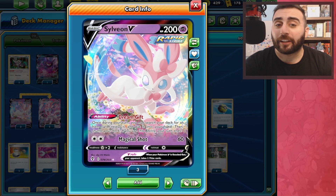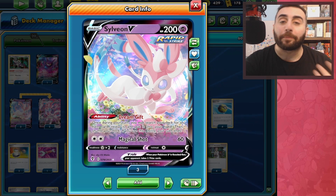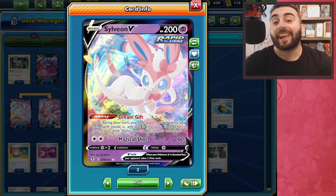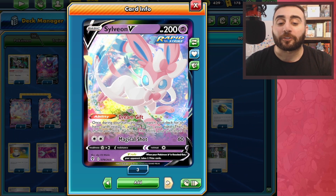The main card here is Sylveon V, a 200 HP Psychic type Rapid Strike Pokemon with the ability Dream Gift, which during your turn lets you search your deck for an item card and add it to your hand, but if you do so, your turn ends. We don't really care about Dream Gift outside of the first turn.